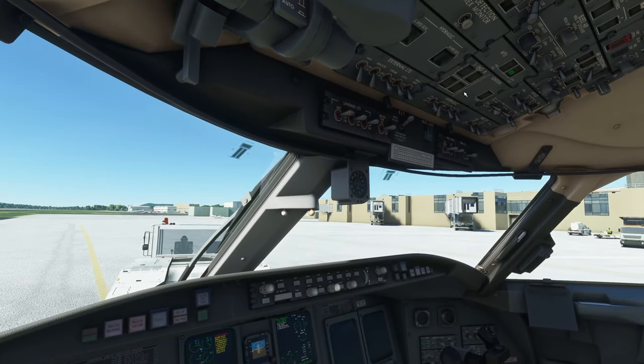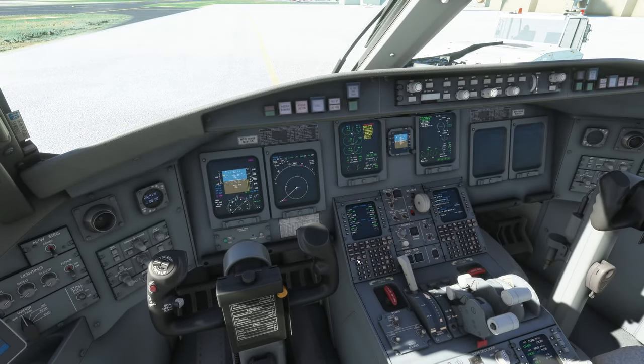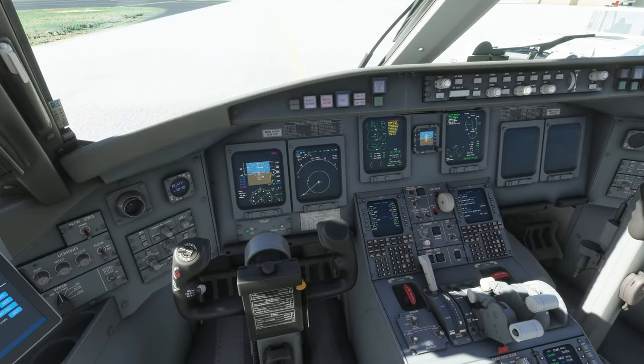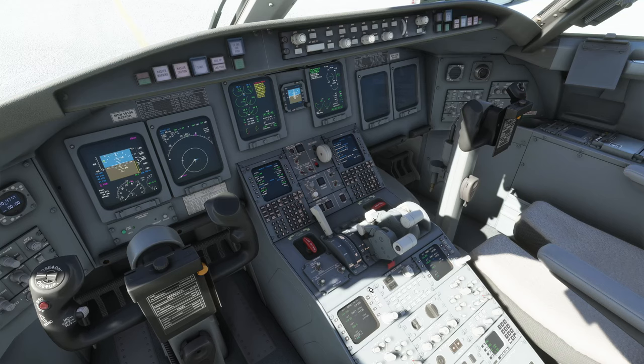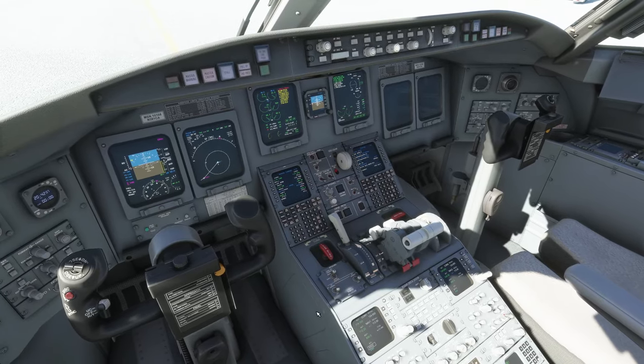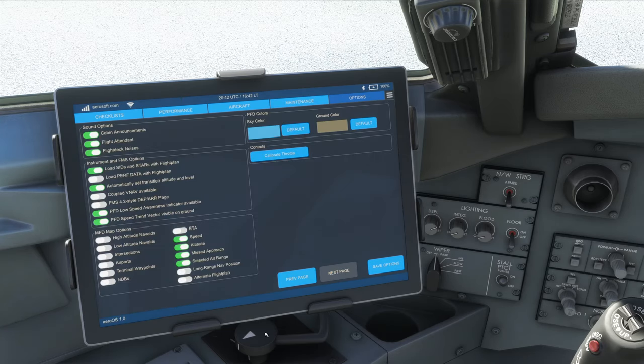The cabin safety announcement plays automatically — I love the sounds on this plane. It really is immersive: 'please pay attention as we display the safety features and procedures of the aircraft in case of an emergency, remain seated with seatbelts fastened, seats in the upright position, oxygen masks will drop from the ceiling.' Very nice touch.